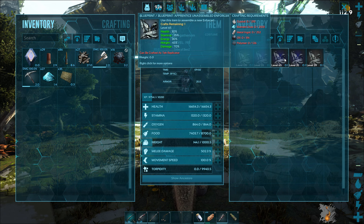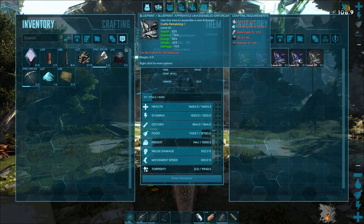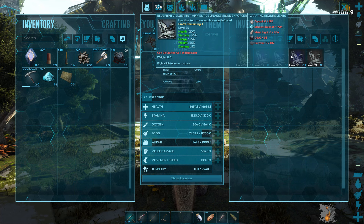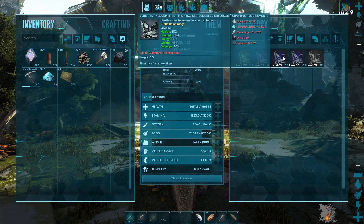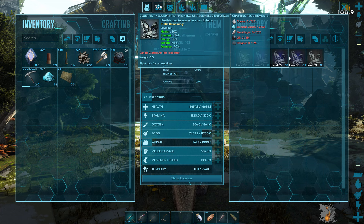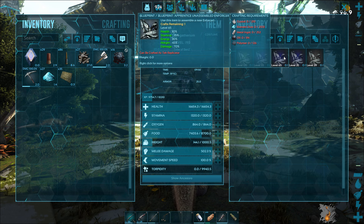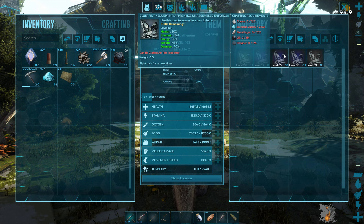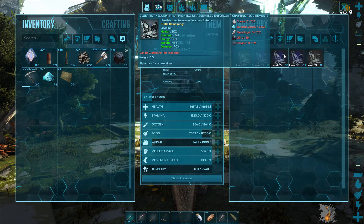We've got a level 65 here — apprentice — and a level 35 one. You can see the difference between the damage and stats, but also the material requirement goes up. The level 65 costs 210 crystal whereas the level 35 only needs 170 crystal. The higher and better the level, the more materials it's going to cost.